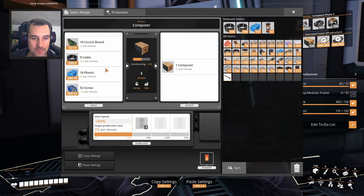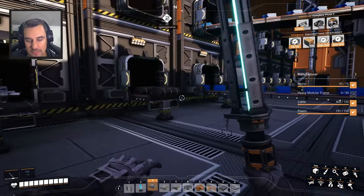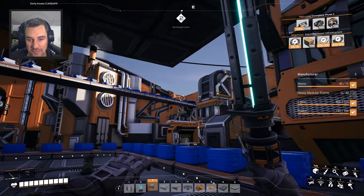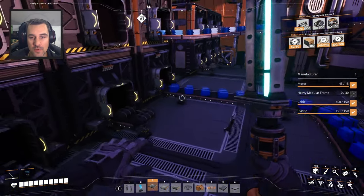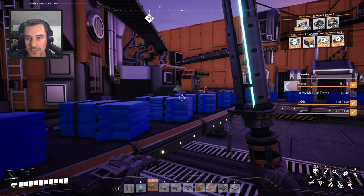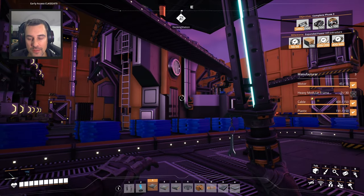It'll take circuit boards, cables, plastic, and screws. I ran our plastics and rubbers up to our storage floor, and I have now got the plastics feeding into our manufacturer. I also have our plastics feeding into this assembler, which is making circuit boards, which is one of the computer components. I'm doing this just to get computers going. I need computers for expanded power infrastructure, and I want that running while we're doing other things.